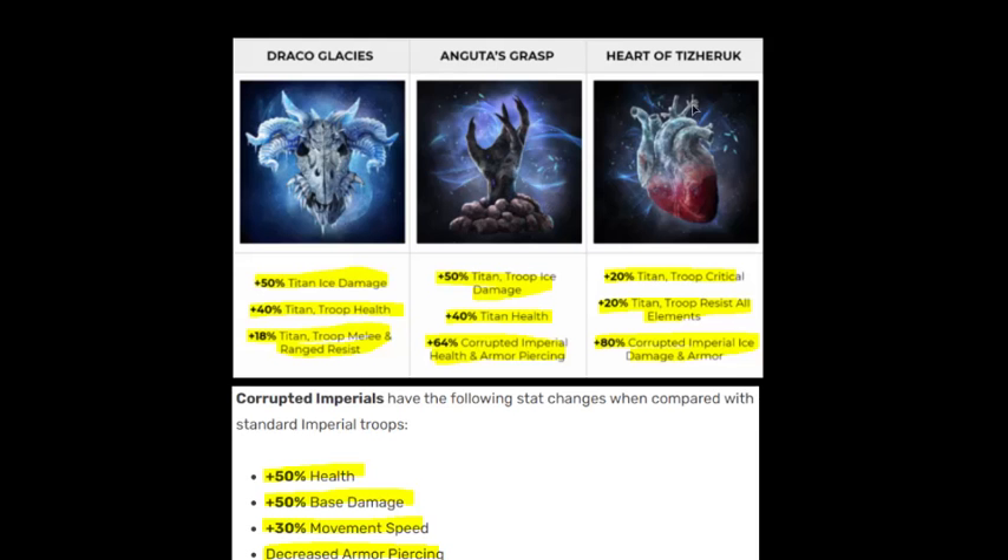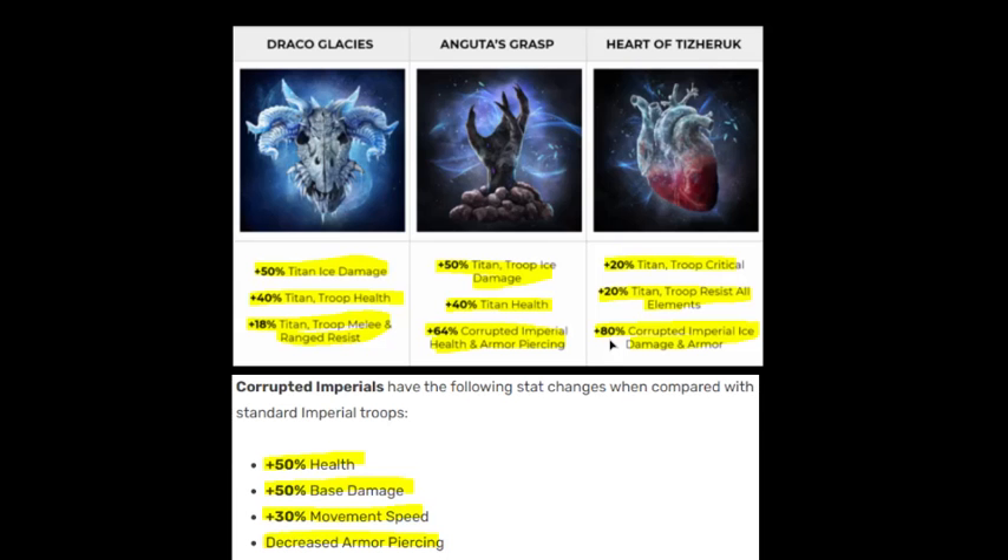Anguta's Grasp is also a pretty good relic. The titan health is nice, troop damage helps, and the 65% imperial health and armor piercing would be beneficial — though really only useful if you can get corrupt imperials on the battlefield by doing five critical hits with Mahaha. The cross-elemental relic with 20% titan and troop all elemental resist is very good because it's not specific to ice titans and can be used on any titan.